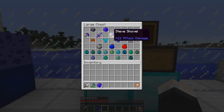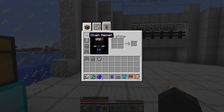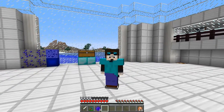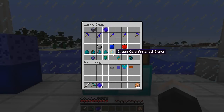So there you go — a full set of Steve tools and weapons. And what goes with that? A full Steve outfit! You can get his helmet, body, leggings, and boots. For the hat you need five brown wool in a hat shape; for the body you need cyan wool in a chest plate shape; seven pieces of dark blue wool for the leggings; and light gray wool for the boots. It only gives you four armor points fully clothed, but it does look kind of cool.